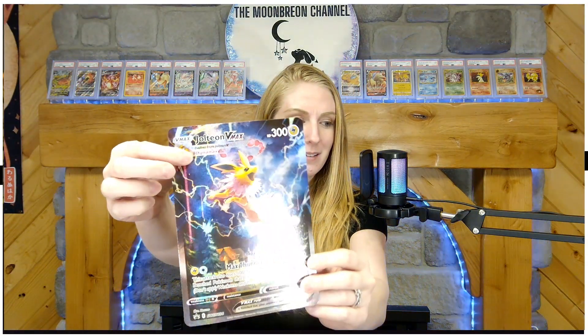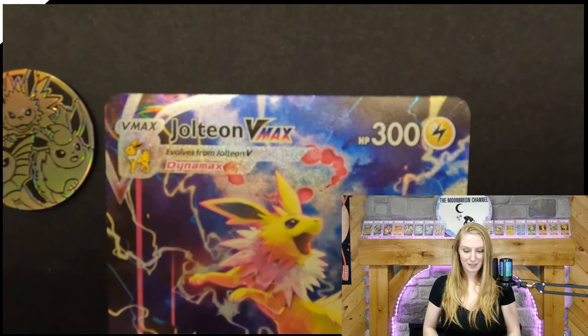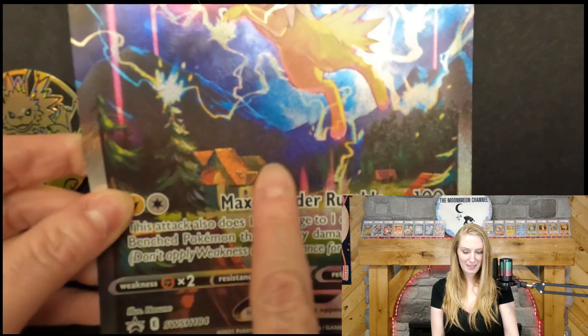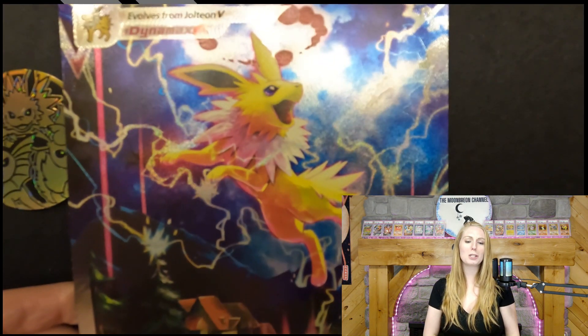We also have the gorgeous Jumbo Jolteon card. It's textured just the same — it's got the texture, it's got the swirlies on it. And see, he's hanging in the mountains. So happy — look at that happy Jolteon.